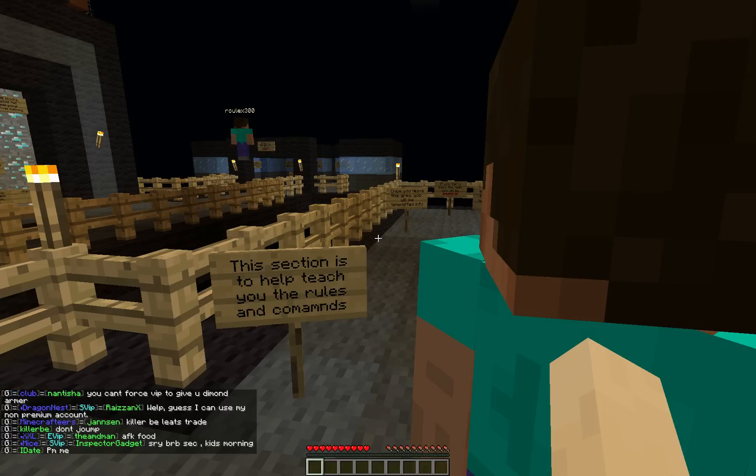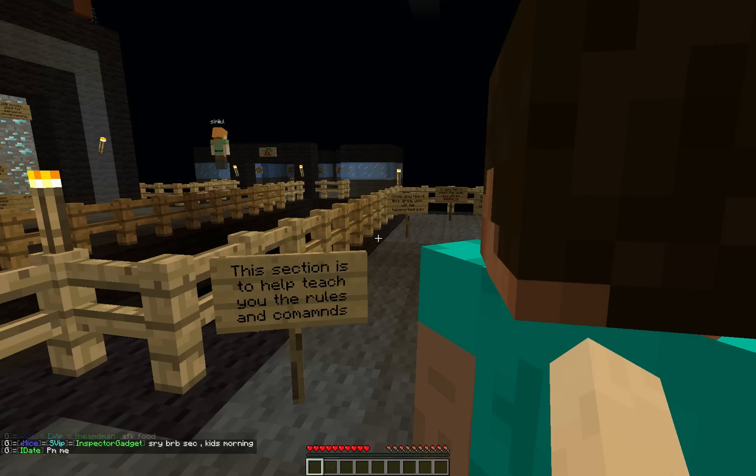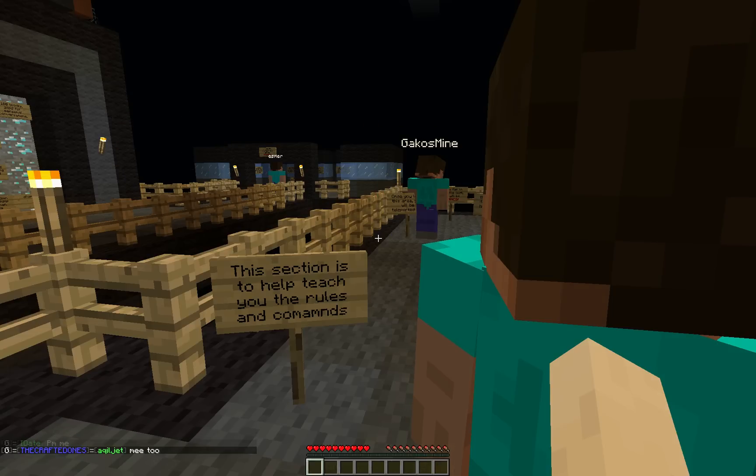After you get to the end, there will be like five holes in the ground, and it'll have a question with different answers above each hole. You have to select the right hole, then you go through a maze, and when you get to the end you get teleported out and then you're in the world.